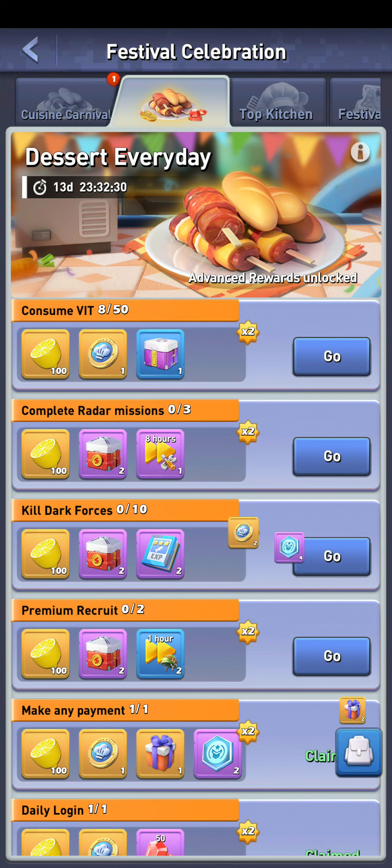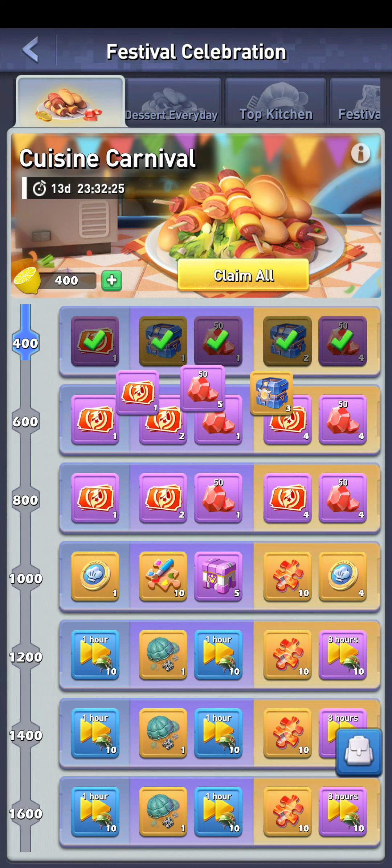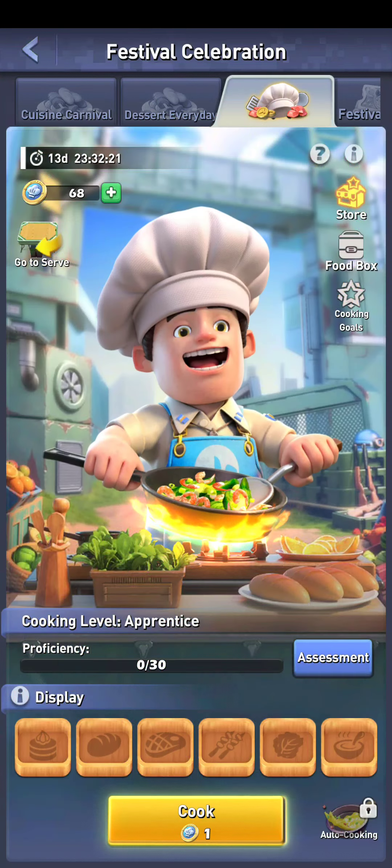Dessert Every Day is where you get your daily rewards. You just claim them and that gets you these things, so you could claim them pretty straightforwardly like we do in every single game.